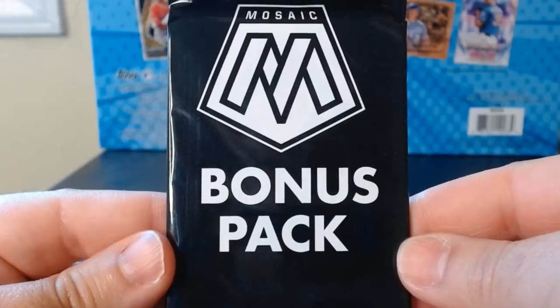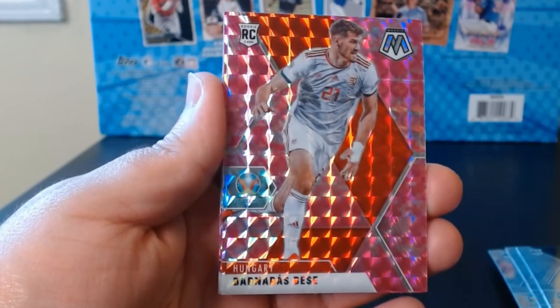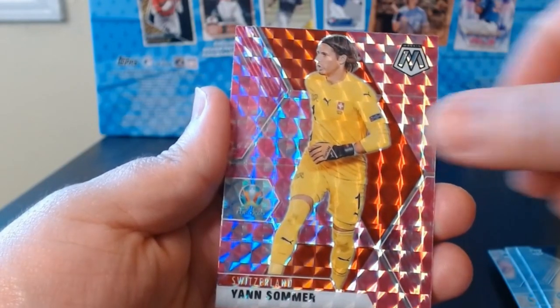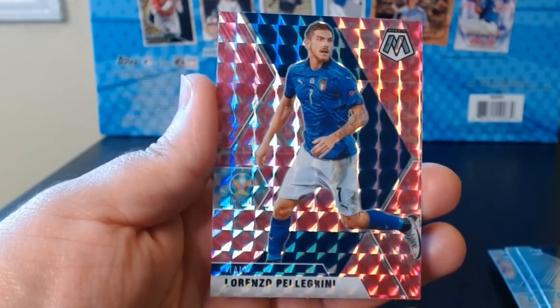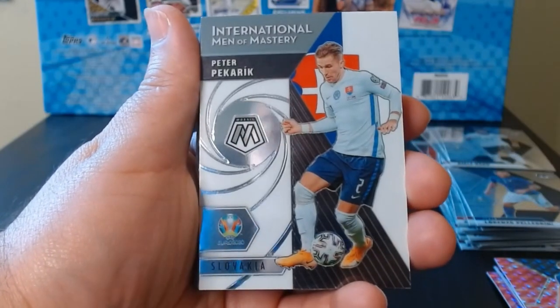Last pack of the video — the last bonus pack. First pink: Barnabas Vess of Hungary. Sommer — we got his base. And Lorenzo Pellegrini on the last pink.